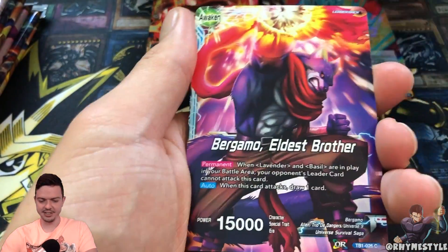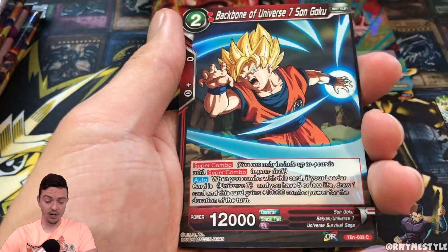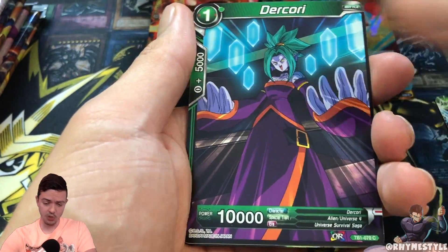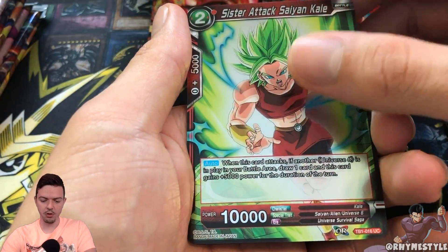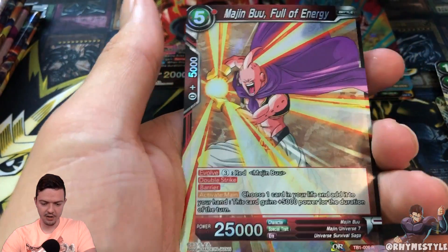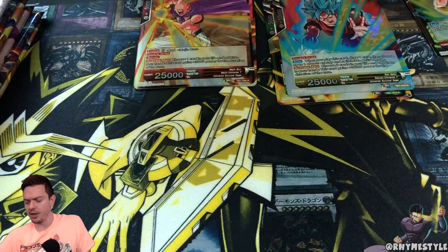This entire series is going to be based around trying to pull either one of the four SPRs in the set, or the big goal will be the SCR Goku, which will be absolutely hype. A holographic Kale! Kale used to be really, really expensive in the game. And then a rare Slim Boo. Kale used to be a really expensive card — not this one, a different one.